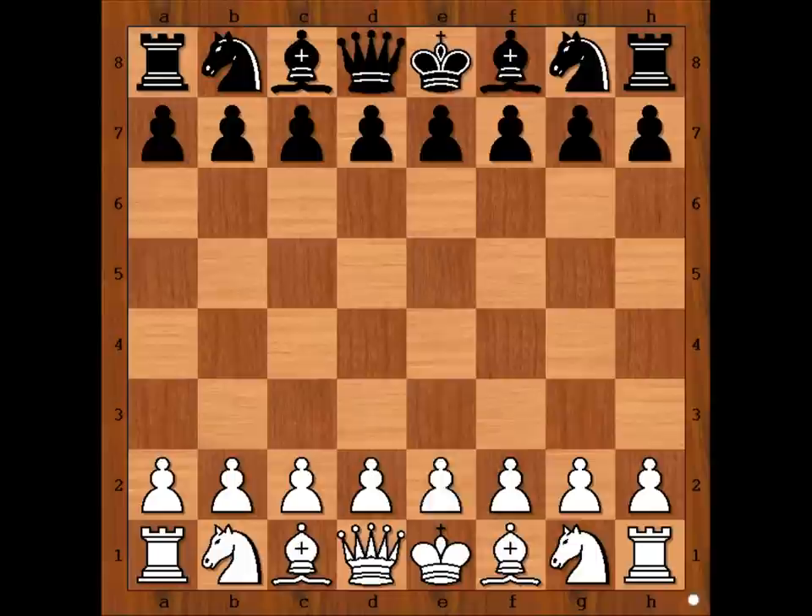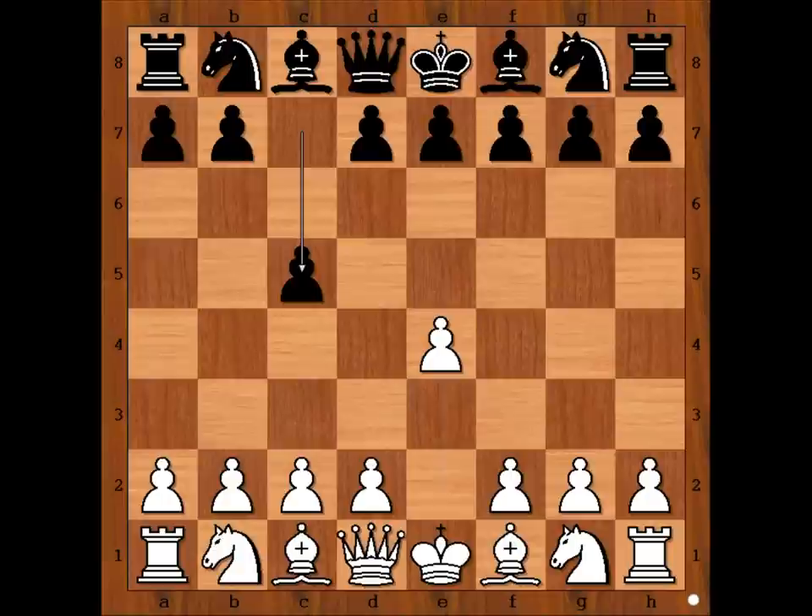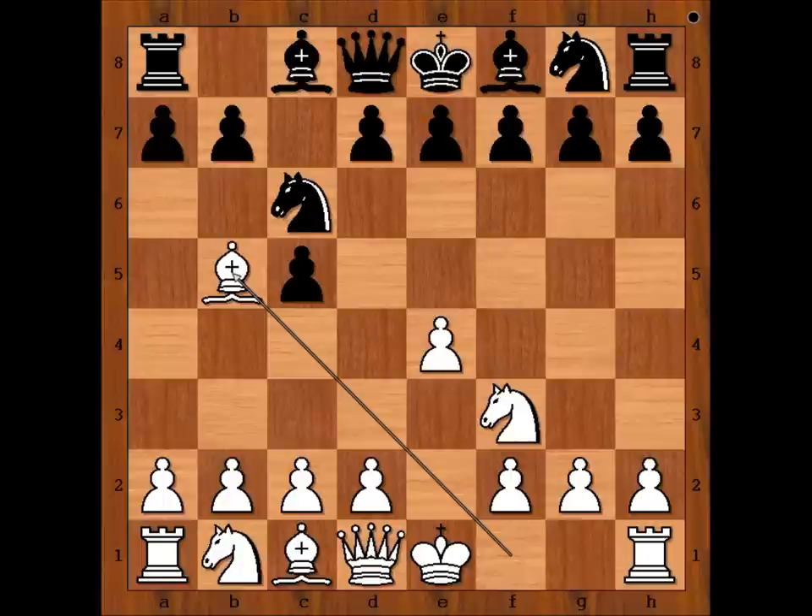Anand had white pieces and he started with e4. Salove played c5 — Sicilian defense. Knight to f3, knight to c6, and Anand played bishop to b5 — the Rosolimo attack.